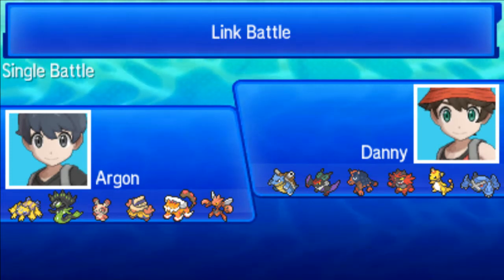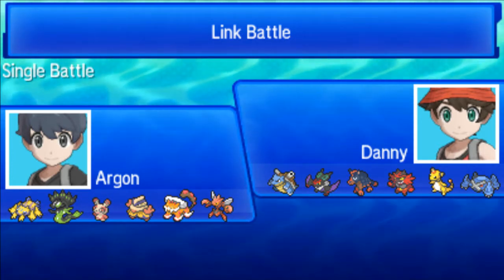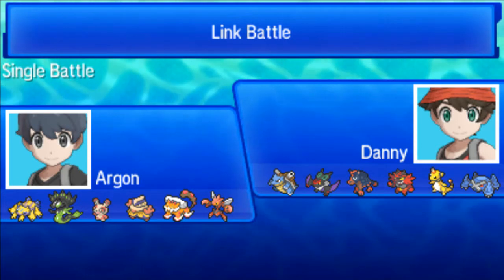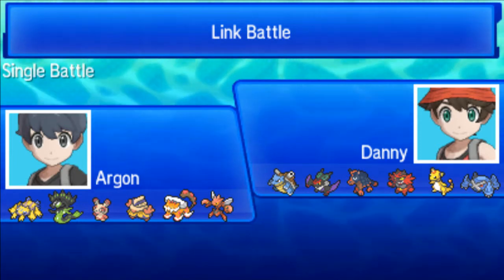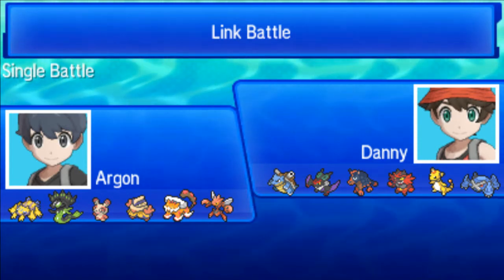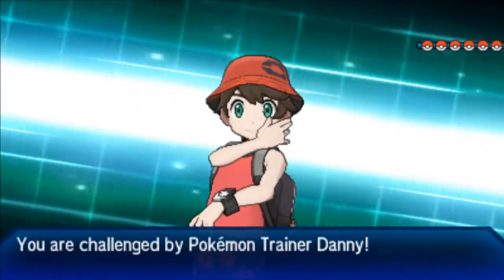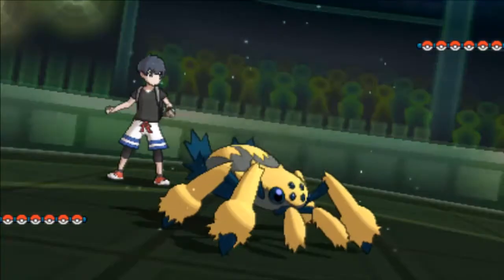I have the Landorus and I have the Zygarde. I do have a Spinda, a Hariyama, and a Galvantula which is gonna be my Sticky Web lead. Hariyama is probably gonna do some work in this battle if I can get it in for free, because looking at the team, other than the Noivern, a lot of his Pokemon are really slow. Metagross might still outspeed my Hariyama though, but we'll see. He's gonna lead off with his Blastoise and I'm gonna lead off with my Galvantula.